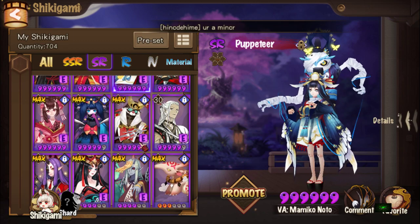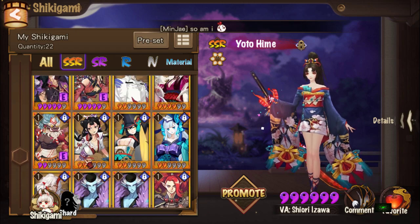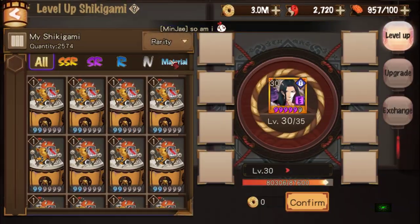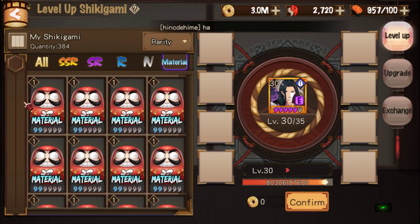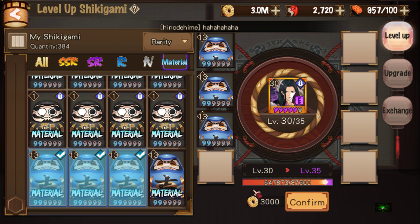Let's take the new Shiki — that's it — Susabi. So we want to promote them, go to material. One will bring it up from 32 to 34, and three will bring it up to 35. Let's just do two and see.